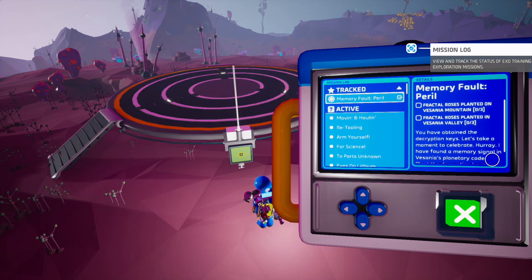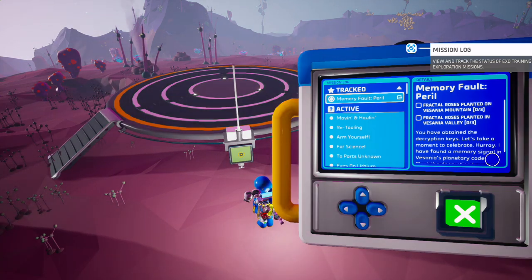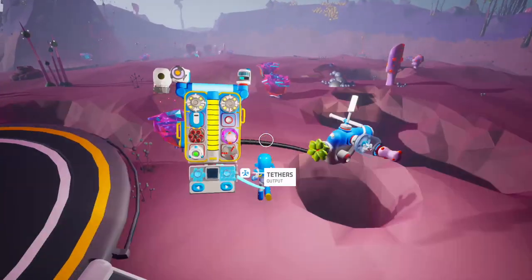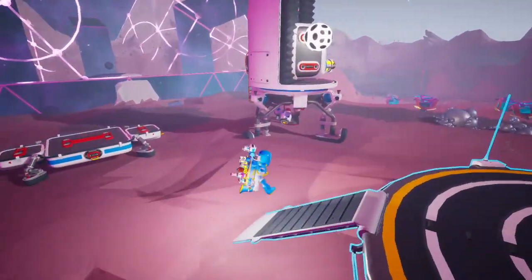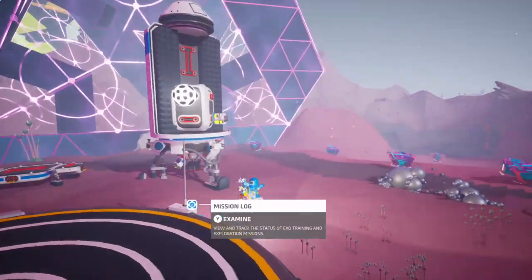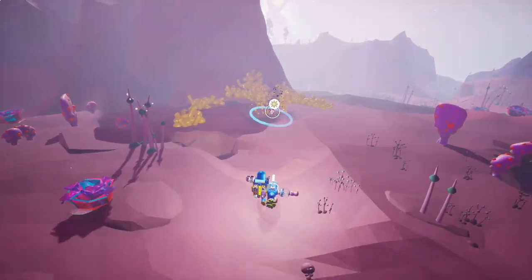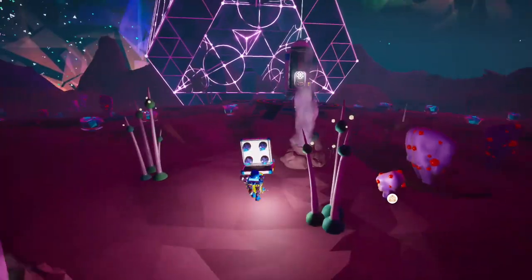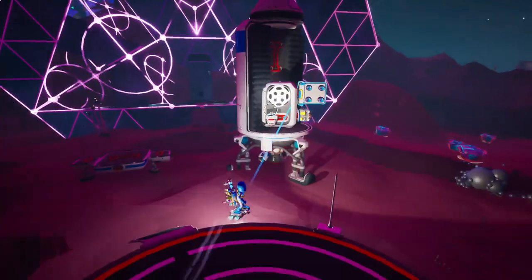Fractal rose planted on Vesania's mountain. Fractal rose planted on Vesania's valley. So I do need to pick these up, which means I should have brought a storage with me and I didn't, which kind of sucks. So let me grab some resin real quick. There we go. We got our six fractal seeds, and I guess we're traveling to Vesania now.